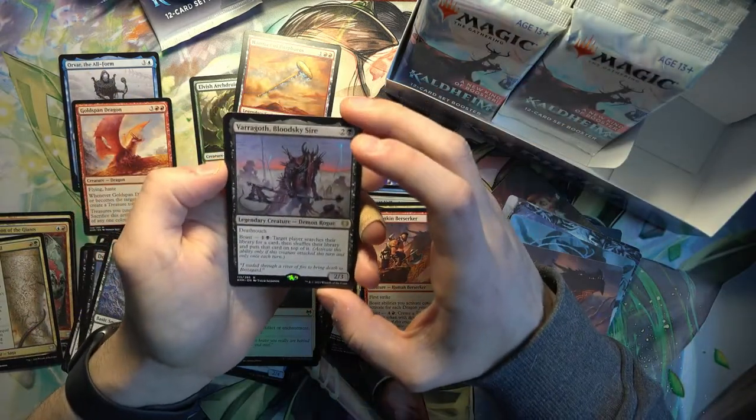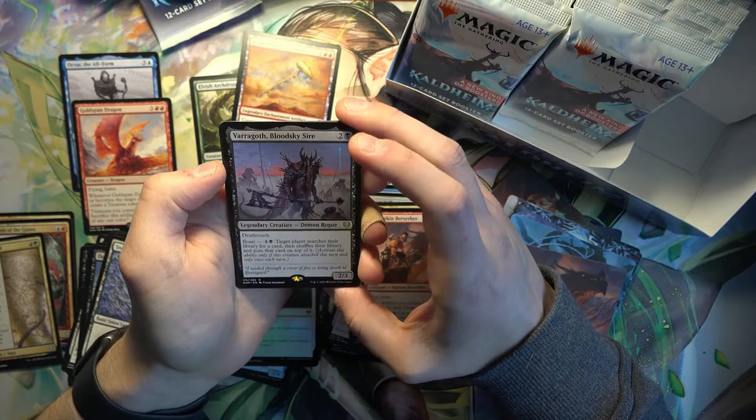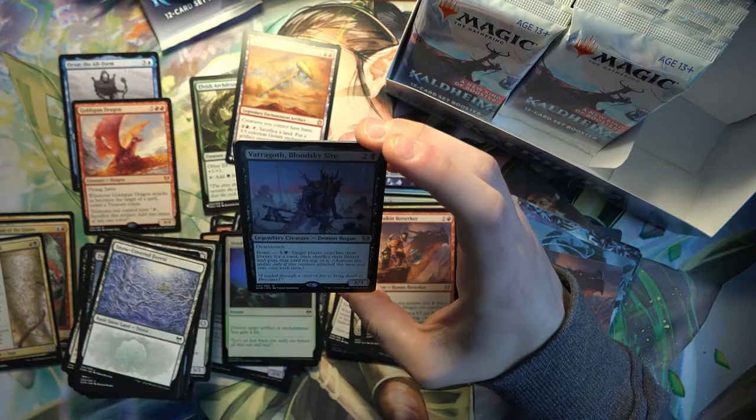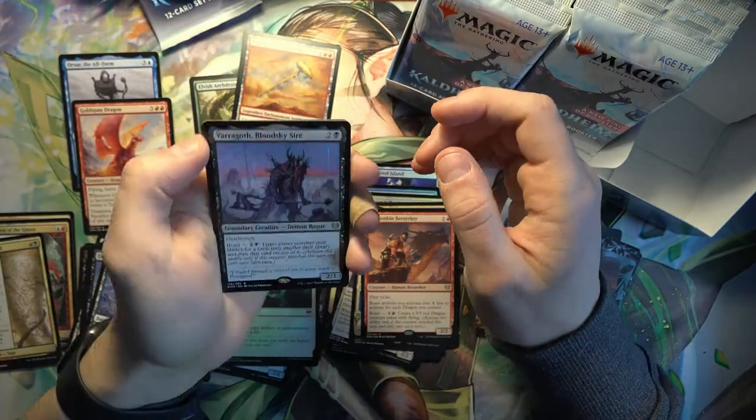With Varagoth Bloodsky Sire, Demon Rogue - death touch 2/3, and it can boast: target player searches their library for a card, then shuffles their library and puts the card on top of it. Kind of like a Vampiric Tutor effect.